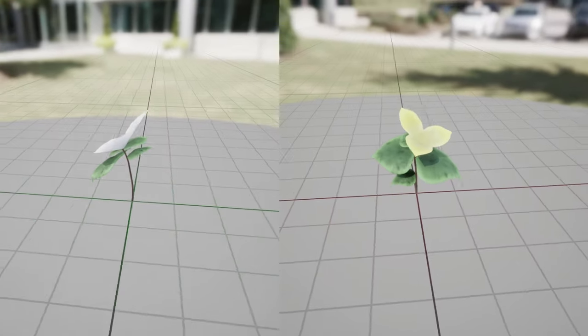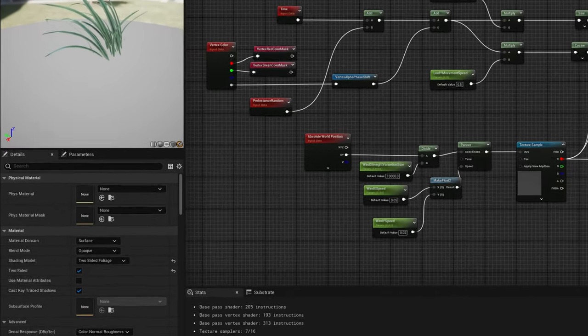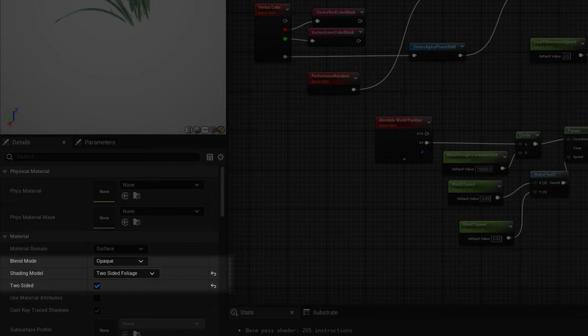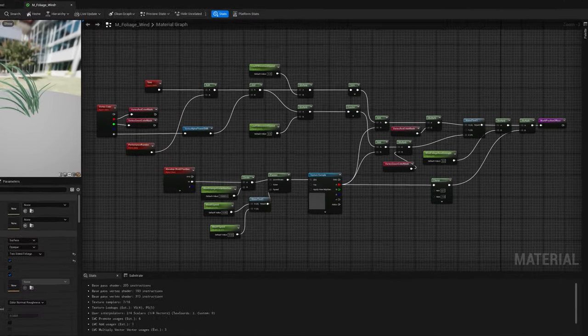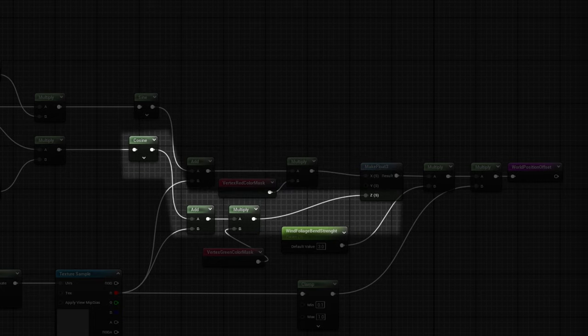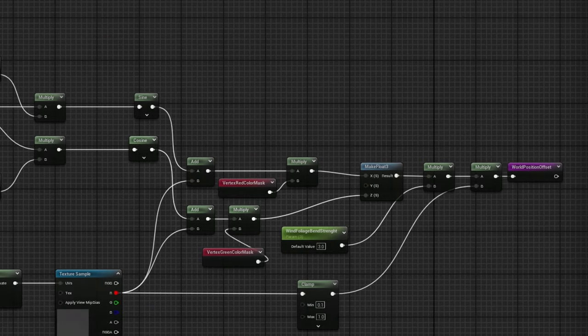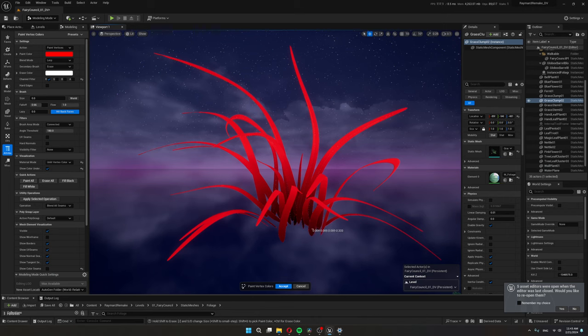That was 20 different plants. In the material graph, for the shading model, I'm using two-sided foliage so the leaves can have translucency. For the wind, I use a sine function to move the leaves left and right, while using a cosine function to move them up and down. I use vertex painting for masking — anything that's black doesn't get affected by the wind at all, everything in red moves left and right, while everything in green moves up and down.